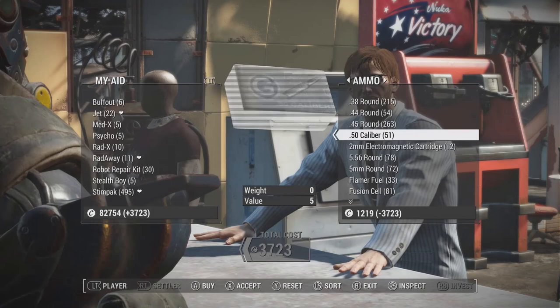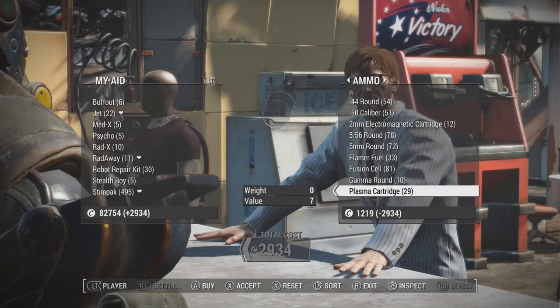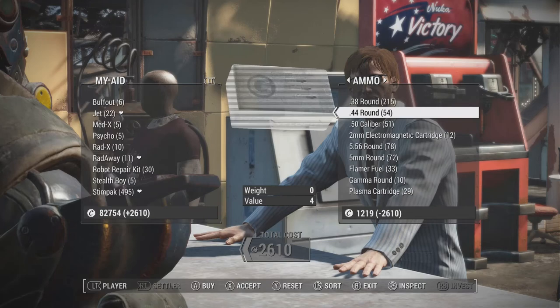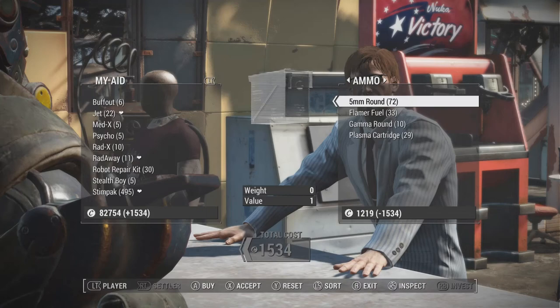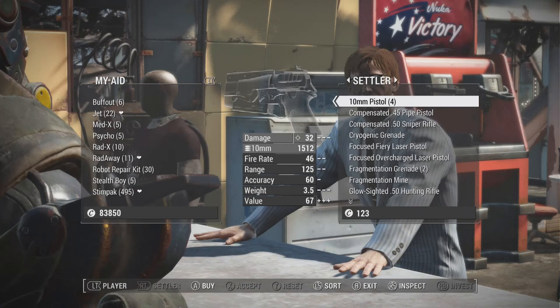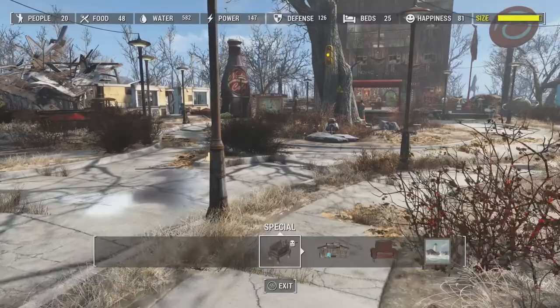We could go over and buy everything we wanted until it evens up, but we still want to make some caps too. So we'll grab fusion cells — he usually has fusion cores but doesn't look like he has any right now, sometimes he'll spawn with those which is really cool. We'll buy some .50 caliber and probably all of his ammo and still make some money. We bought all of his ammo and made some money — I have 582 water.